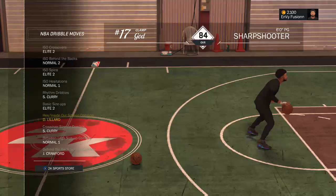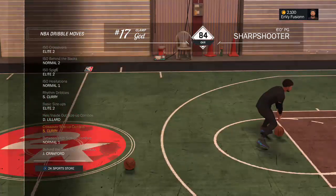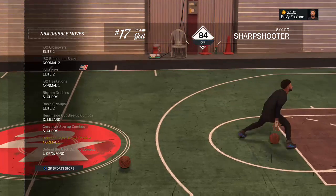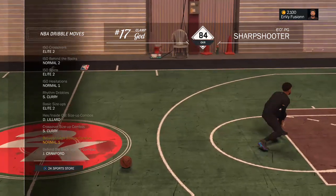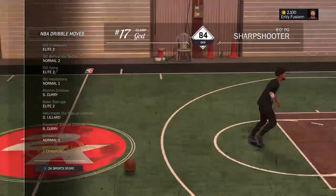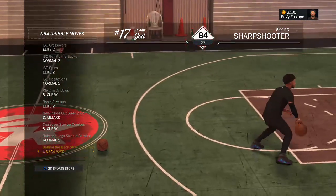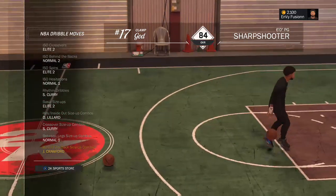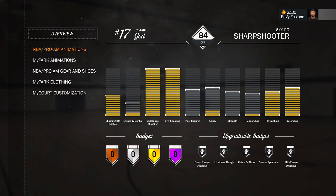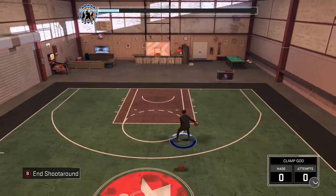For my inside out size up combo I use Damian Lillard — I find this one is pretty wet and definitely frees up some space. For my crossover size up combos I use Stephen Curry — this thing is also wet. For the between the legs size up I don't change it much, I just leave it on number one because it seems like the fastest. For the behind the back size up combo, you already know I'm going with Jamal Crawford — hands down the best in 2K16 and again in 2K17. This still makes people fall and it's just absolutely unbelievable.